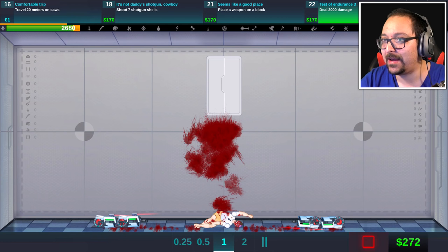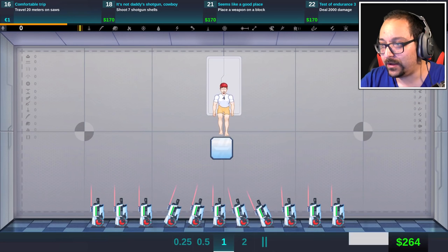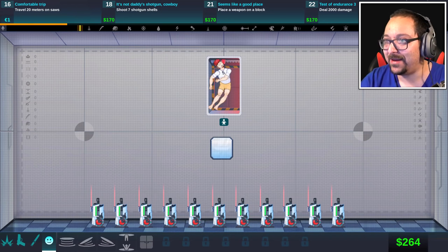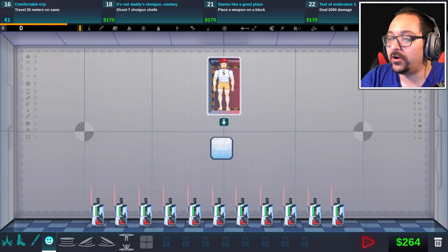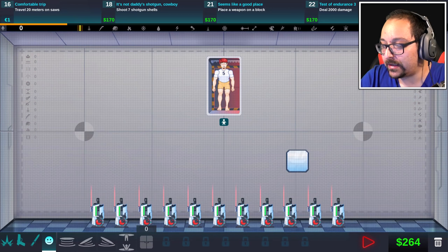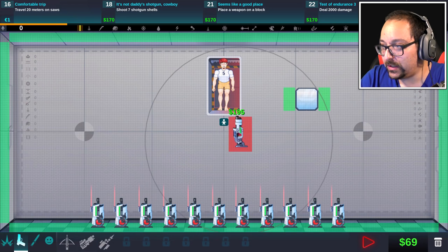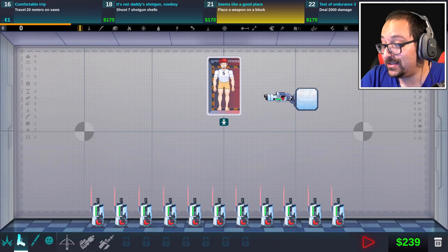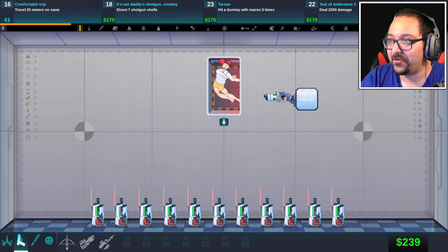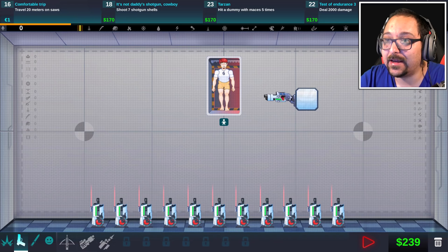We didn't reach 2000 damage though. What did we unlock? I don't even know what that is — a block. Block B5. Does it just fall on it? That's exciting. Place a weapon on block — like that. So that's what you do. I can only have one block? That sucks. But I can place a weapon on it. So we could try putting a shotgun on it just to place it on and finish the challenge. Nice. We unlock that. Hit a dummy with maces five times — I don't have maces yet.